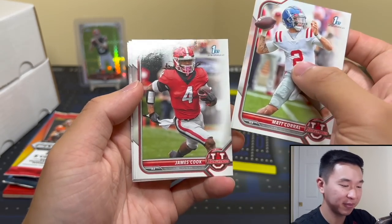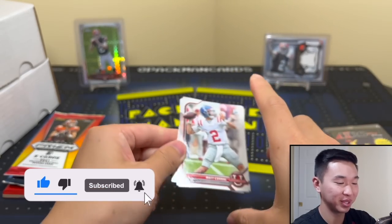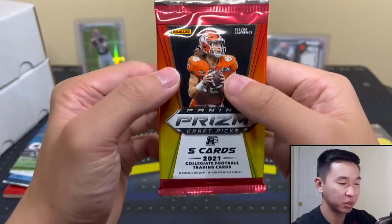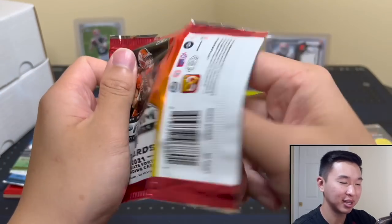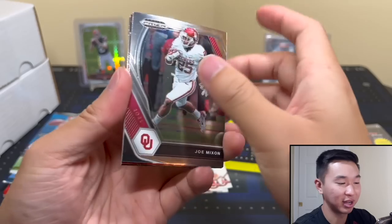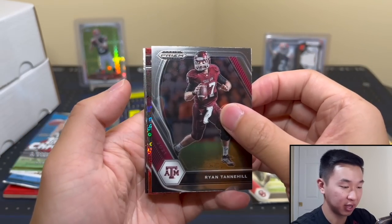First one out is Matt Corral. This class — James Cook, we'll see. I really hope someone ends up being really good. And Sauce. Prism Draft — I don't like seeing the draft stuff in here personally. At least this one I don't mind too much; I'm a sucker for the first logo. Those are really cheap packs though — Prism Draft's not a big fan of personally.